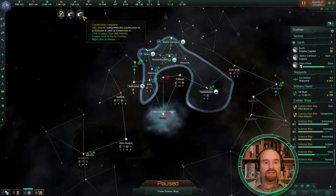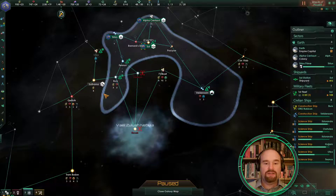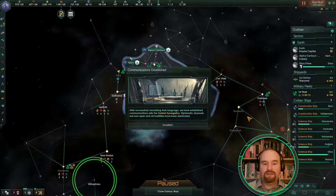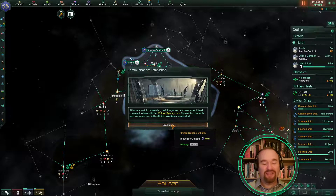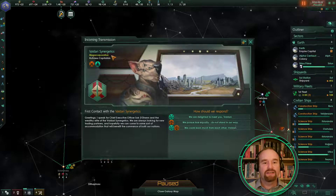Construction completed — excellent, please build the mining stations. System survey concluded — excellent. An alien nation is hailing us, here we go! We have indeed encountered an alien empire. After successfully translating their language we have established communications with the Valdari Synergetics — diplomatic channels are now open and all hostilities have been terminated. Note that gives us influence, which is another good reason to do those first contacts as soon as you can.